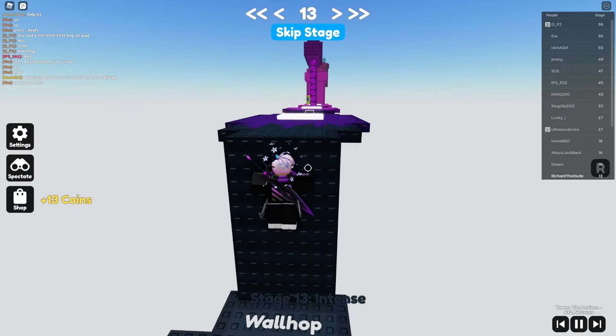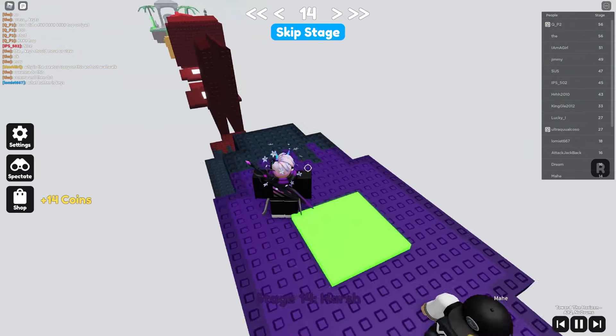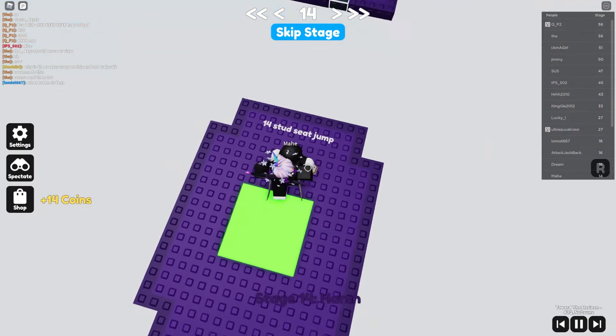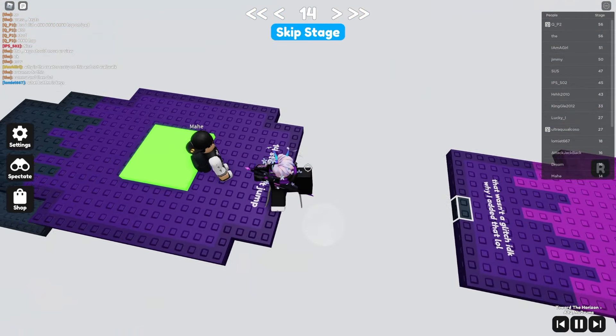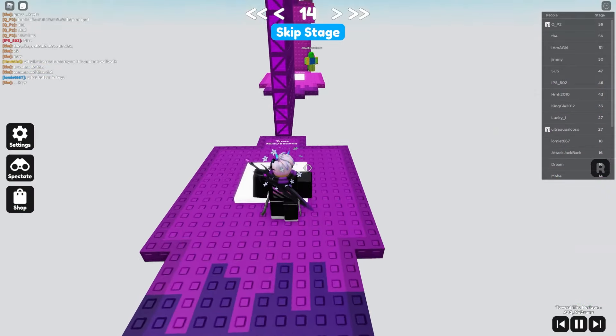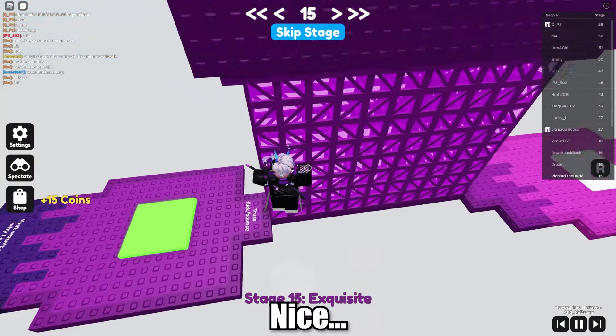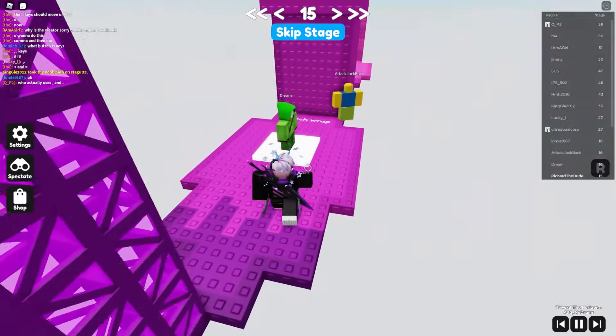A wall hop — I do it with alignment keys because I use FPS unlocker, but you can also flick at the right time. This next one is just jumping to the seat. You kind of want to just flick this one.